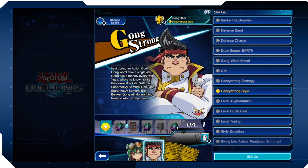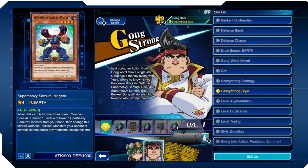Gong has a friendly rivalry with Yuya and uses his Super Heavy Samurai deck. Let's look over these cards. Super Heavy Samurai Magnet: when this card is normal summoned, you can special summon one Level 4 or lower Super Heavy Samurai monster from your hand, then change this card's battle position. Monsters your opponent controls can only attack this card. It's interesting — it lets you bait out back row, especially if opponents are unfamiliar with the Super Heavy Samurai strategy.